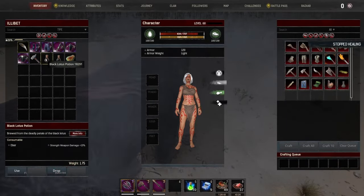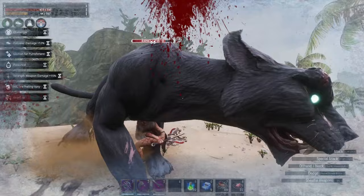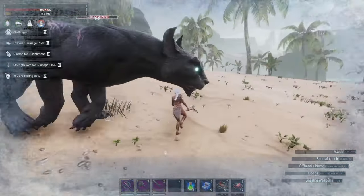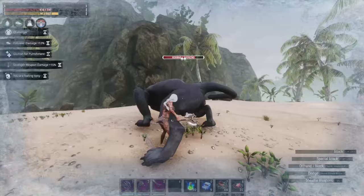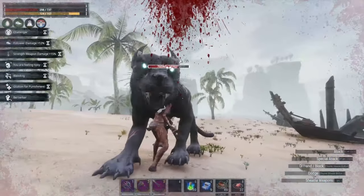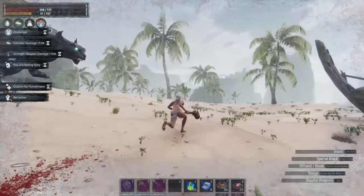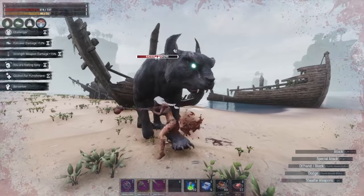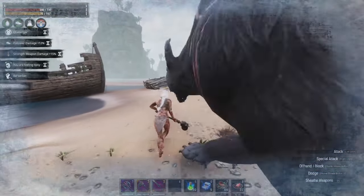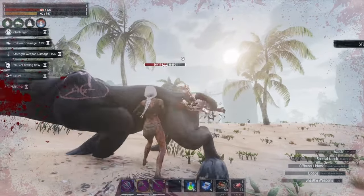I also took the wrong buff because I was meant to have followers with me — never did that. You could definitely prepare for this slightly better than I did. Bring a follower so they can at least tank a little bit. Have your keybinds set correctly — that helps. His attacks are a little hard to avoid; he's a little close. That's where having a thrall would come in beneficial, just to keep them a little distracted.